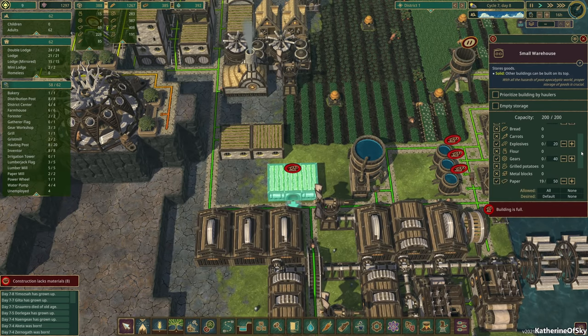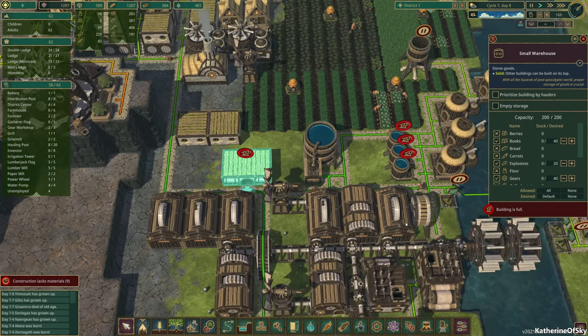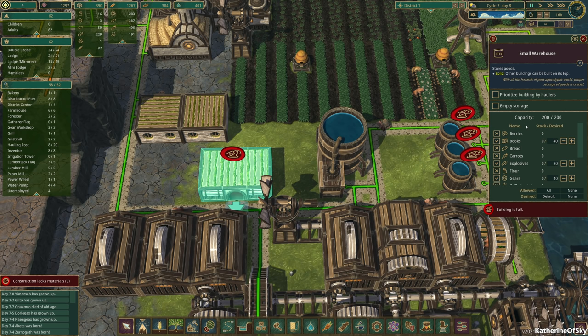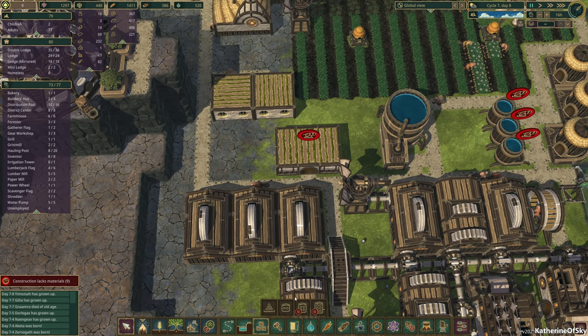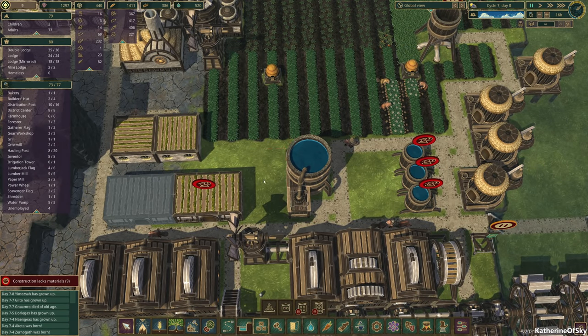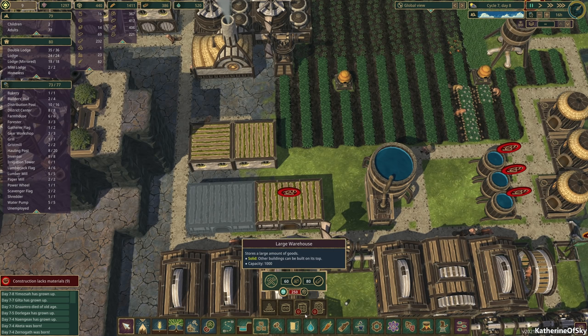We have all of these things which should not be in this warehouse. We need to fix this warehouse situation. It has books, explosives, gears, paper, and planks all in one warehouse — that is a disaster. We need several warehouses: one for books, one for explosives, gears, paper, and planks — five different warehouses. That's okay, we can do this. I like to do upward thinking — so let's get some of these little guys and move them here.